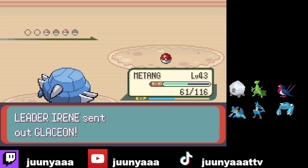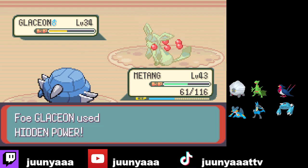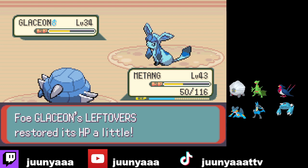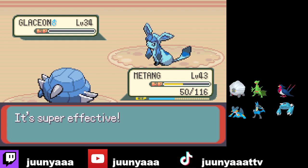Glaceon — oh it's a third one, okay. Level 34, yeah I think I might be over-leveled, whoops. Is this Hidden Power super effective? No, it was neutral. Let's see, Metal Claw again — that should KO. Yep, this might just be a Metang sweep.